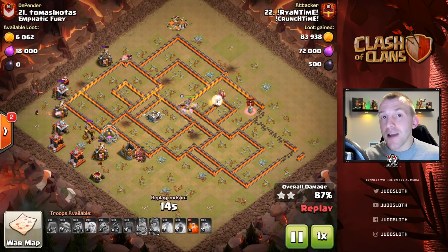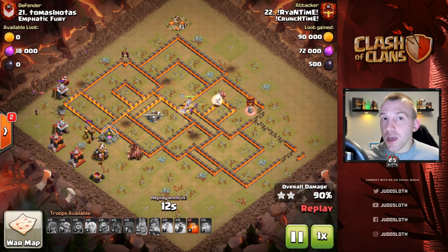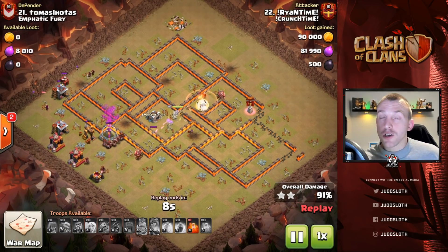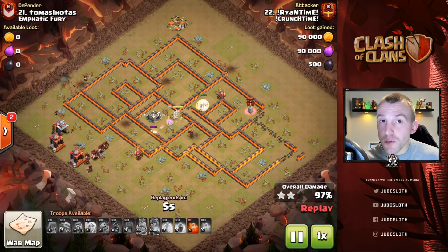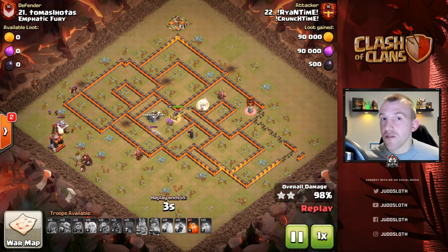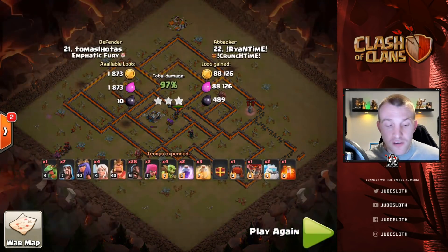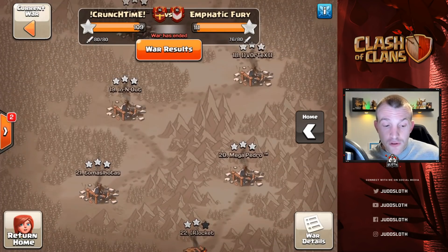That is the third kill squad entry. We have one more — the battle blimp and suicide hero method, using a suicide kill squad in terms of heroes and a suicide siege machine. That's kind of two phases before you start the main attack. These are some of the top methods, though they're not the only methods — sometimes people don't really even have kill squads factored in.